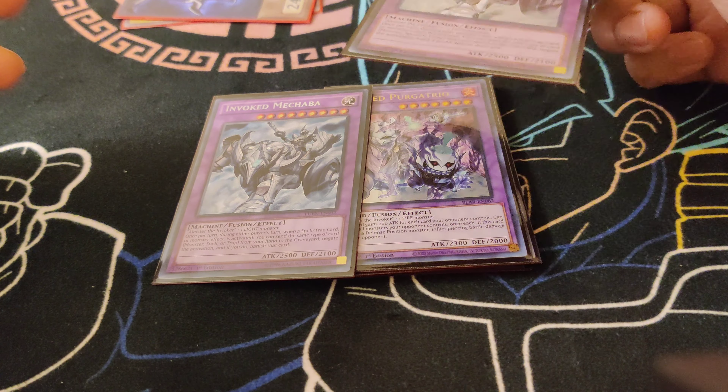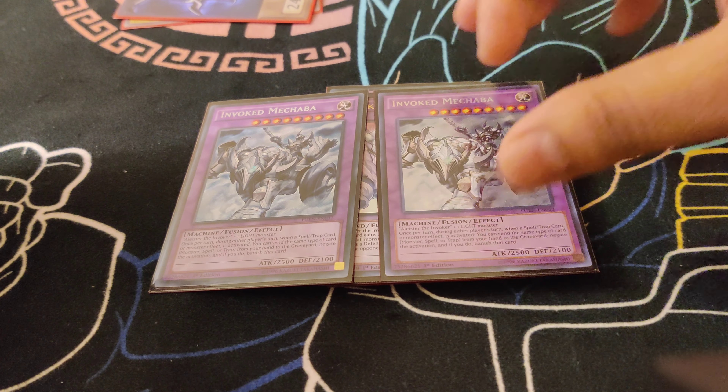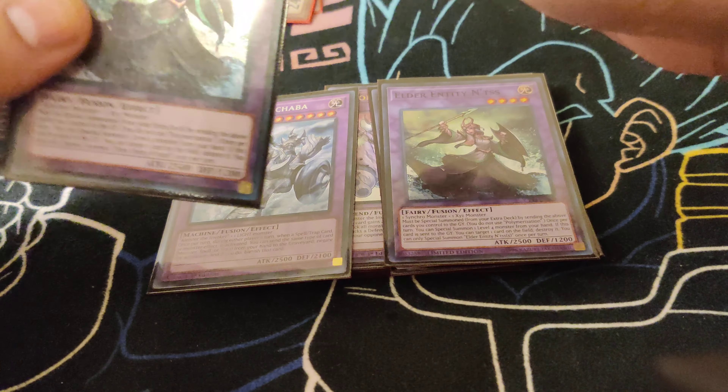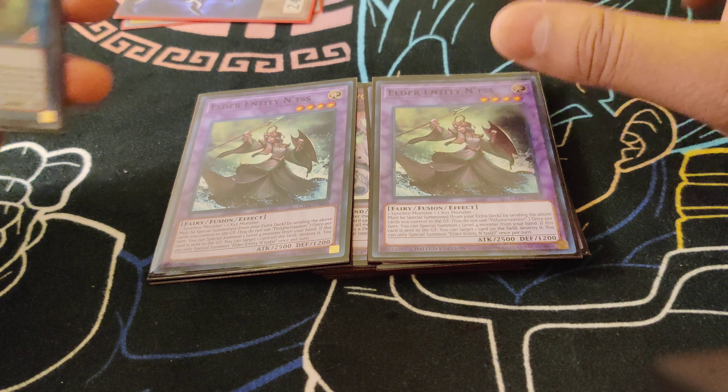Also, when you summon this card, it pretty much says no to hand traps. We play the Double Enty of the Dogmatica — for the Punishment or Maximus, whatever, you send it off and get a free pop.